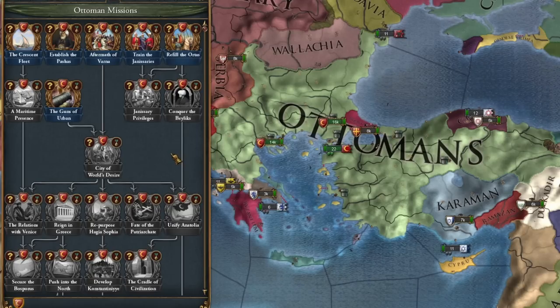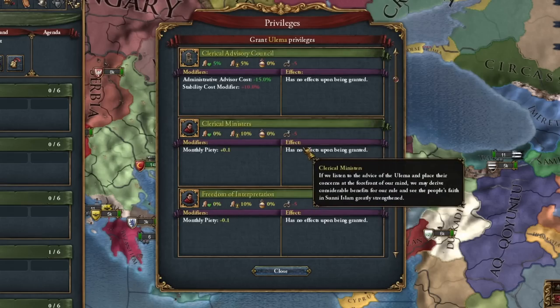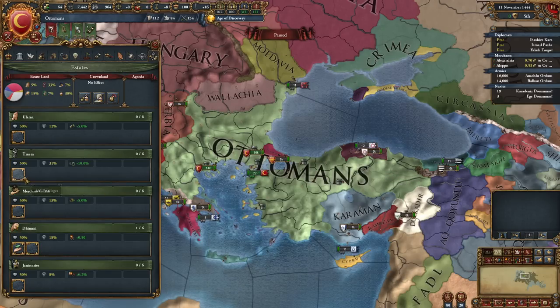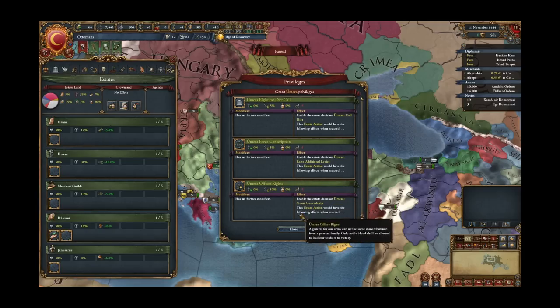As part of the estates, we got a new estate: the Janissaries. Many of the old privileges have been completely redesigned and there are also a lot of new privileges for different estates. I still don't fully understand everything myself, so I'll hold off on recommendations for now.